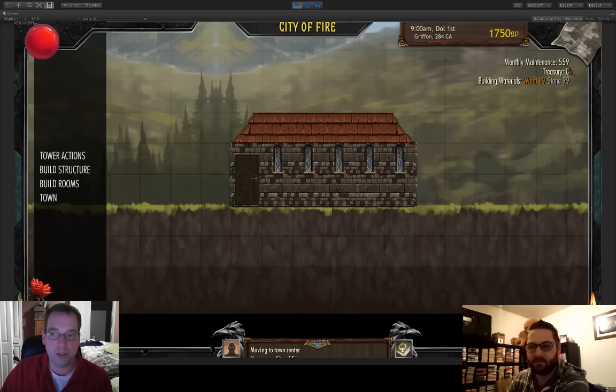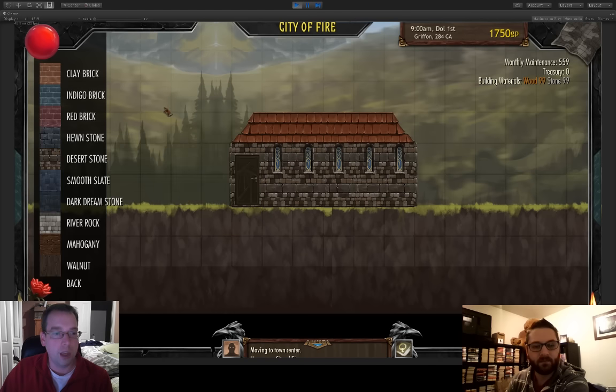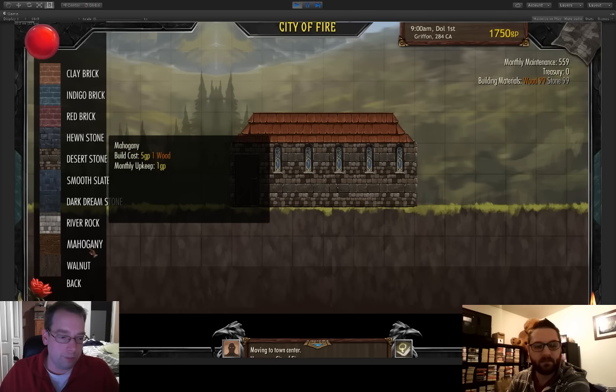Here we are at our mage tower — it's a little hovel. Over on the side we can see our monthly maintenance, which is taxes and upkeep based on the kind of mage tower we have. Next is the treasury, which I'll talk about in a bit. Finally there are our building materials, which we use to expand the mage tower. We call the expansion pieces 'blocks' and we're giving you a couple of different blocks to play with.